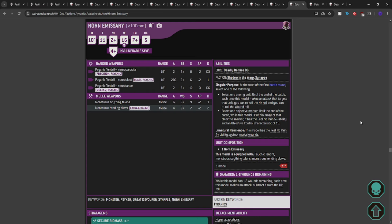Remember when I said small model count can give you OC problems? Here is your solution. The way we do that in Synaptic Nexus is throw a Norn onto a place and it won't move. Norn Emissary: 10-inch move, T11, 2+ save, 4+ invuln, 16 wounds, 5 OC — which becomes 15 via Singular Purpose. Select one objective marker until end of battle; while within range of that objective, it has feel no pain 5+ and OC 15. Natural Resilience: feel no pain 4+ against mortal wounds. 275 points.